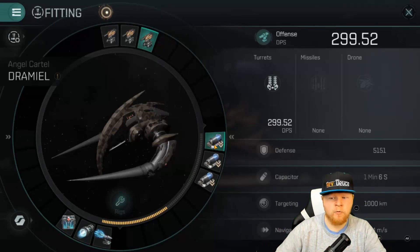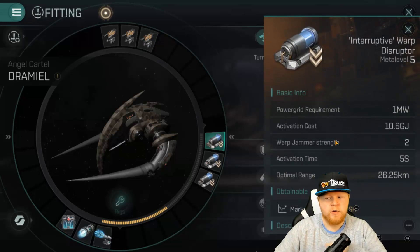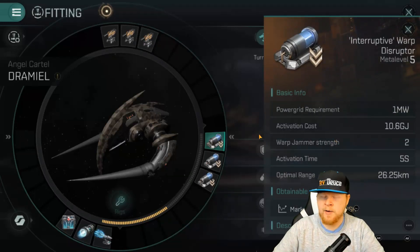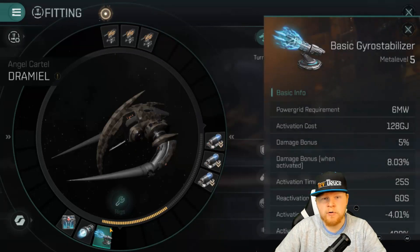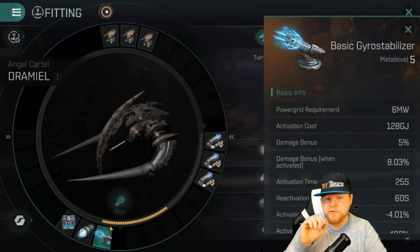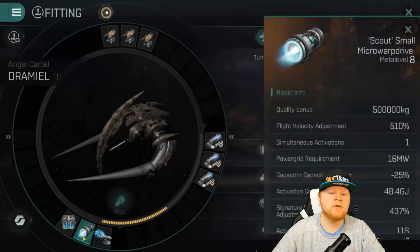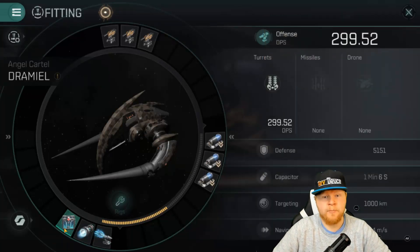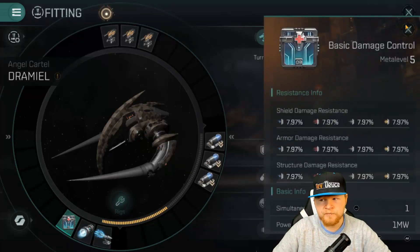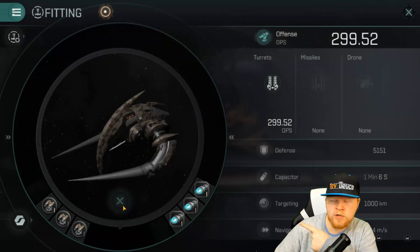I've got my warp disruptors. I'm running three interruptors, which is two power each with an optimal range of 26 kilometers. I'm also running a little gyro stabilizer — just a basic one for a little bit of DPS boost. When you activate that I'm doing well over 300 DPS. I have a micro warp drive using the Scout small micro warp drive — that 500% boost. And then I've got the oh-crap button, which is my damage control. Now real quick, I'll show you the rigs.